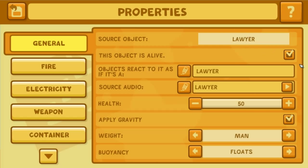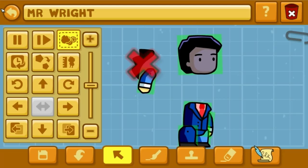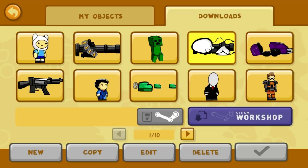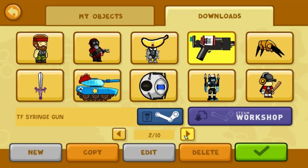You can also go into script - source object is lawyer, source audio is lawyer. Apparently that's the lawyer's source audio - that's kind of weird. You can tell that it takes a lot of work. You can also make custom projectiles, like the portal gun. But you can't give them custom properties - they act just the same as a normal projectile, though you can give them a custom graphic. Most of the things are simple edits.